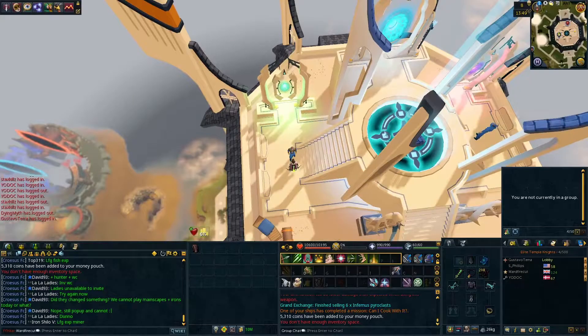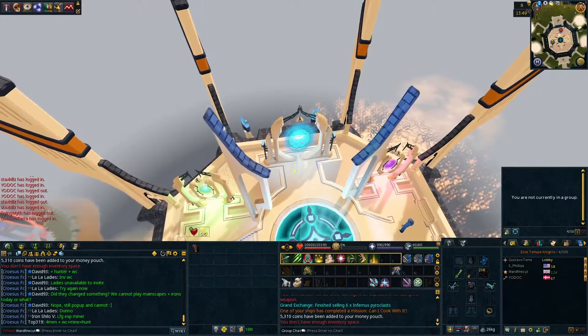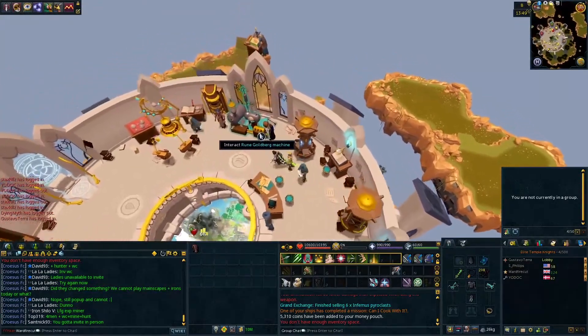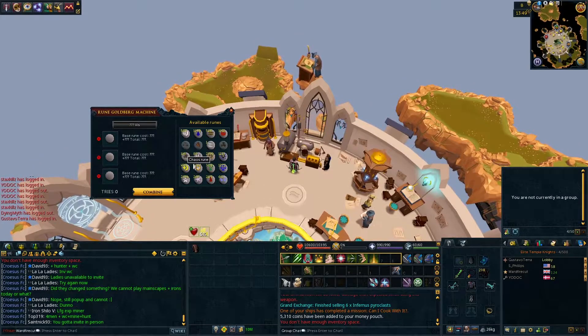Number 1: Viswax. Do this every single day. Grab your Wicked Hood and use it to teleport to the Runecrafting Guild at the top of the Wizard's Tower. From here, go into the guild and look at the Rune Goldberg machine. You put three types of runes into the machine and it spits out Viswax. Viswax is worth around 20k each and you can get up to 100k every day from this machine.